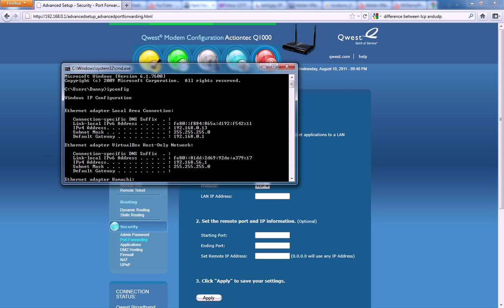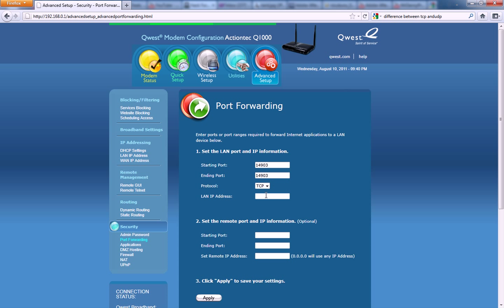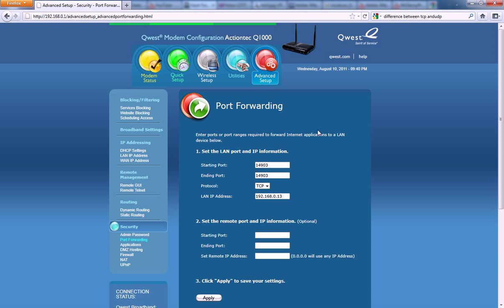To get your LAN IP address, go back into Command Prompt like we did earlier. At the top it should say IPv4 address — for me it's 192.168.0.13. Enter that number in the box, whatever yours happens to be — it won't be the same as mine.